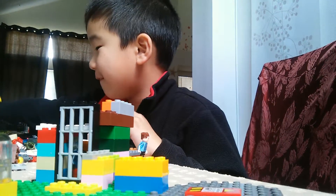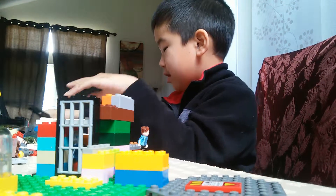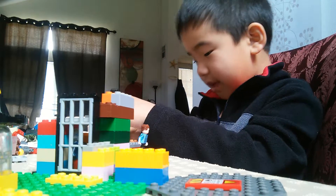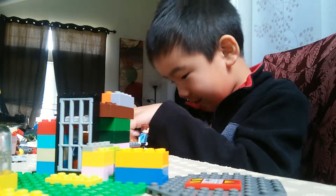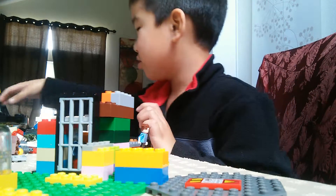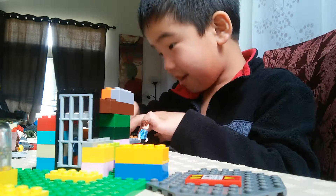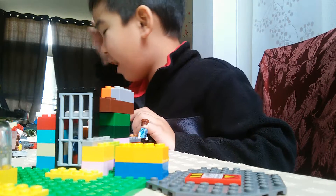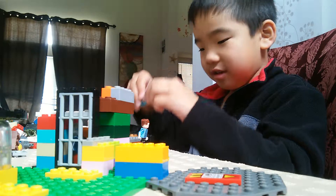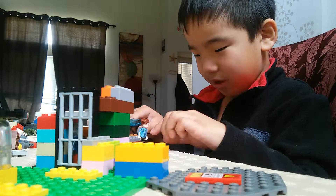We need to find this, and this. This is going to be house world. It doesn't look like a house, but it's house world. So we put this here, really here, and it's closed. We really have to find something — here it is. Here's the thing we need. It's like water but it's like this, and we connect it.